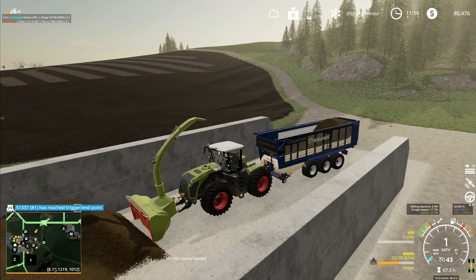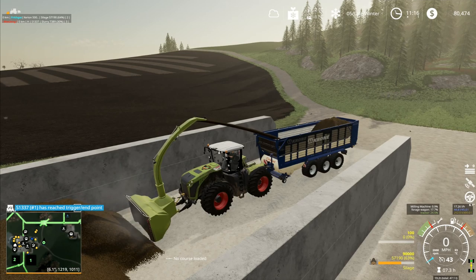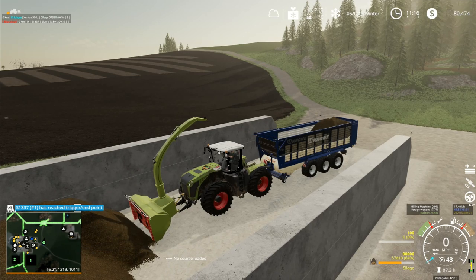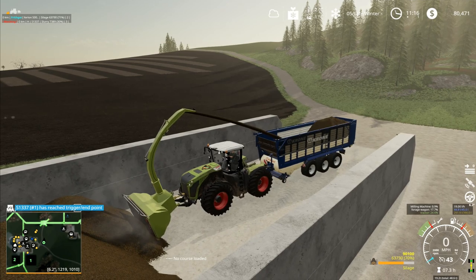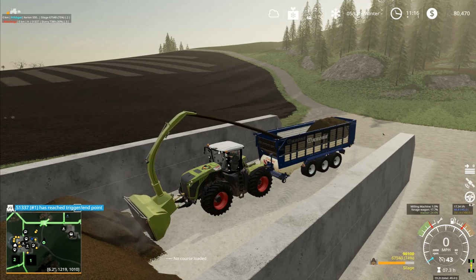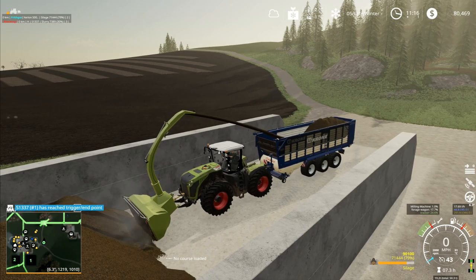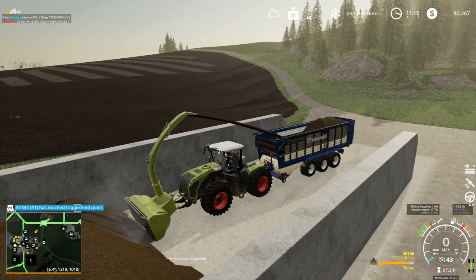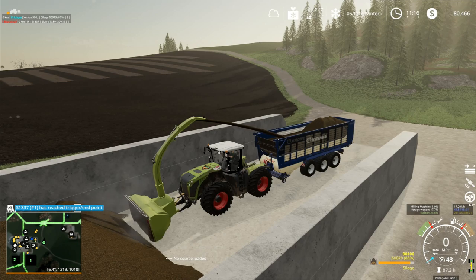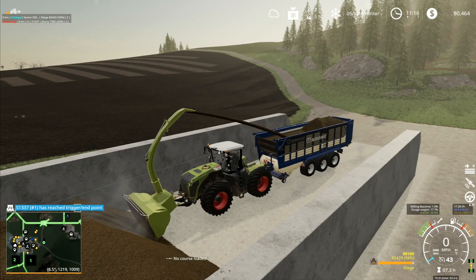In FS15, FS17 - sugar cane was introduced partway through FS17 with the Estancia Lapacho map. There was a whole new crop introduced with the platinum edition in FS17. In FS19 we've had oats as an extra thing. I think beans was an extra one in FS17 as well. Sunflowers was a new one in FS17. So we've had extra crops being added. Do you think we're going to have extra crops, or extra animals?